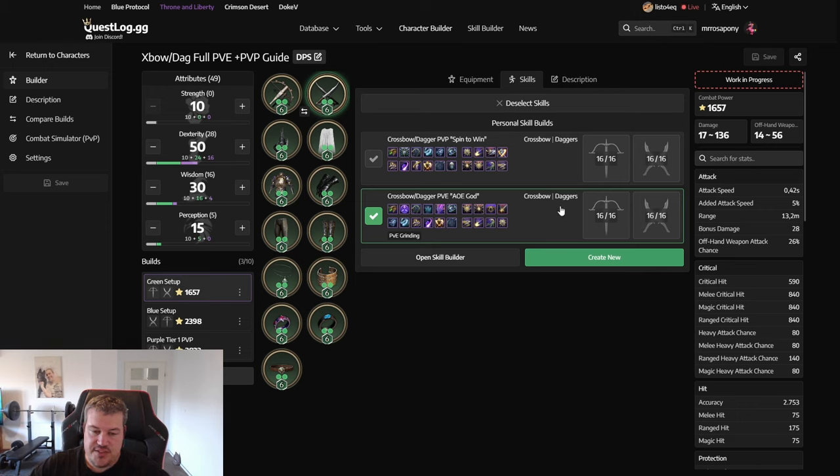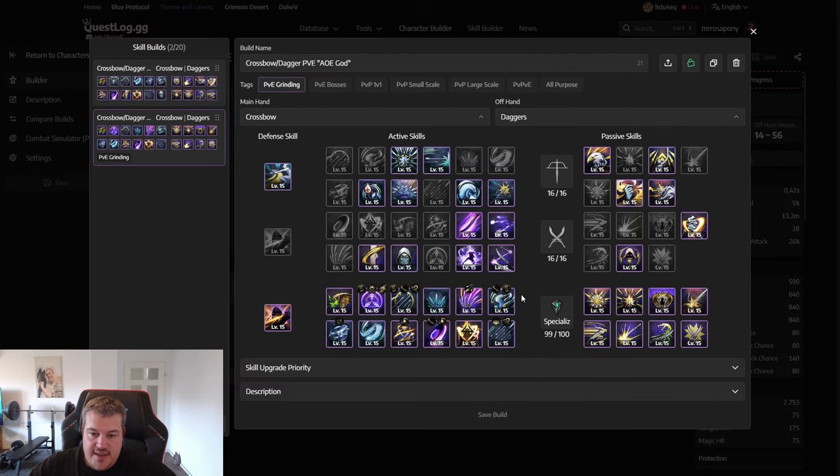We will start by going over the skills first, so it makes more sense to realize why we've chosen certain gear pieces and why we're going different stat routes. What is new since the last guide is that we now have skill specializations — additional effects you can put onto skills that make them stronger or change them up. There's also been a patch that makes them available at level 15 already.